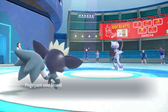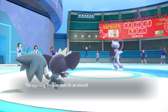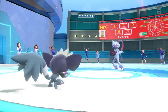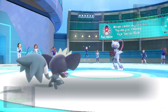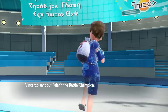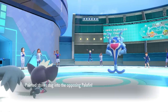With that, I can go for an Encore — and since I'm Prankster, I don't care how fast Sneasler is. I go first with that and now they are locked into Fake Out. Not only are they unable to attack for the next few turns, but also since they used the Normal Gem, they won't have Unburden the next time they switch in. That feels pretty solid, because Sneasler is probably Adamant, and without Unburden, Chlorophyll Sunflora actually outspeeds it.